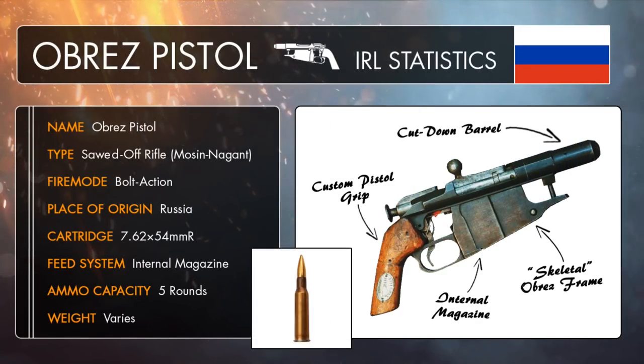So what exactly is the Obrez pistol? Well, although it looks like some kind of funky steampunk contraption you'd probably find in Vault 101, it's actually a sawed-off bolt action rifle, particularly a Mosin Nagant, transformed from an otherwise long range military weapon into a purpose-built handgun. The Mosin Nagant's 30.5 inch barrel would basically be cut down to a more concealable size, making it more lightweight and easier to wield in close quarter combat — something which could come in handy for those trench raids and frontline skirmishes.